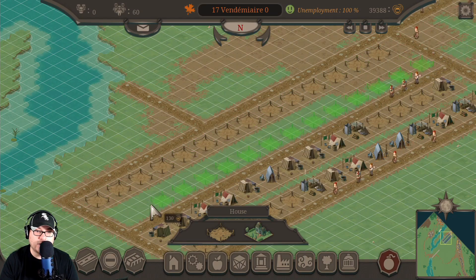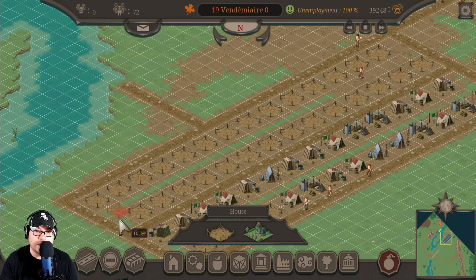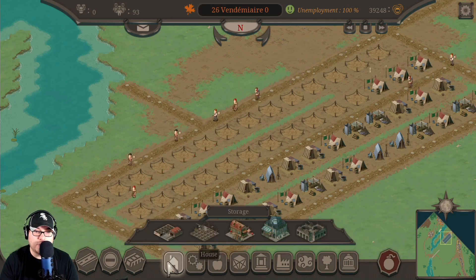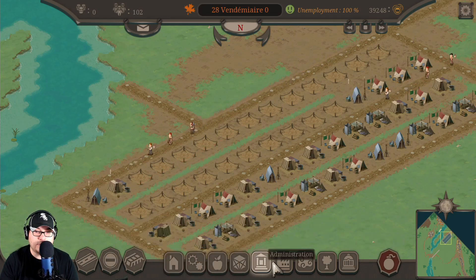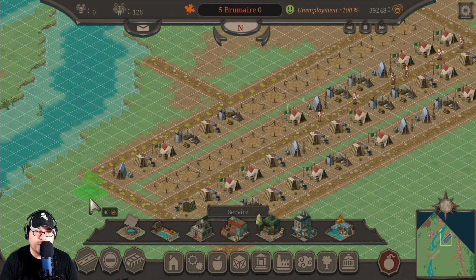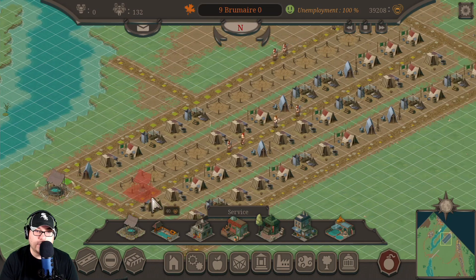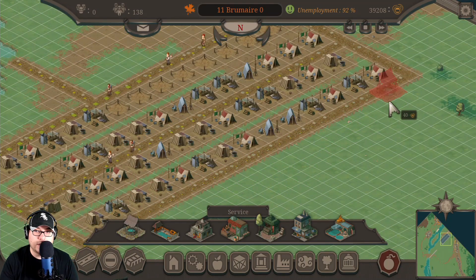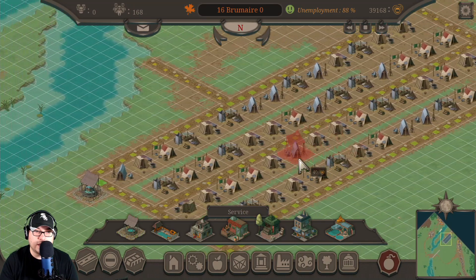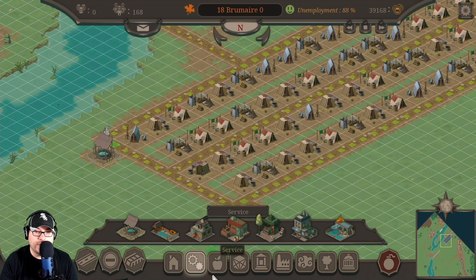Nobody has a job yet, so as you can see at the very top, this is unemployment. I've set up a ton of stuff, now we need a well. I'll find it under Service — there we go. We're going to have two wells connected, and then we'll need to set up a food store. We're going to set up a fishery so people can fish.